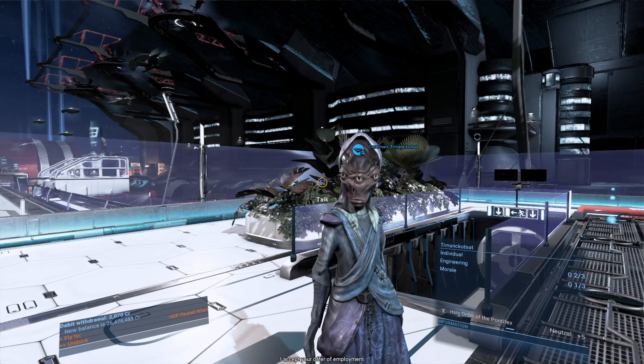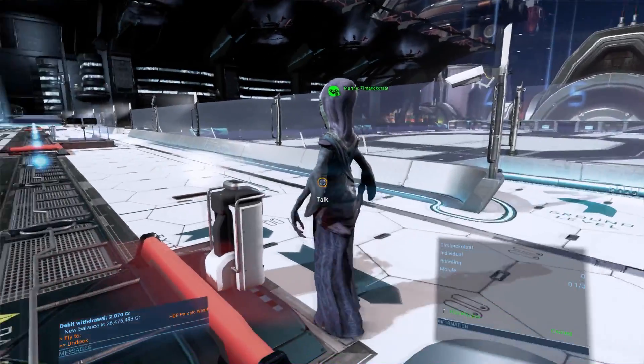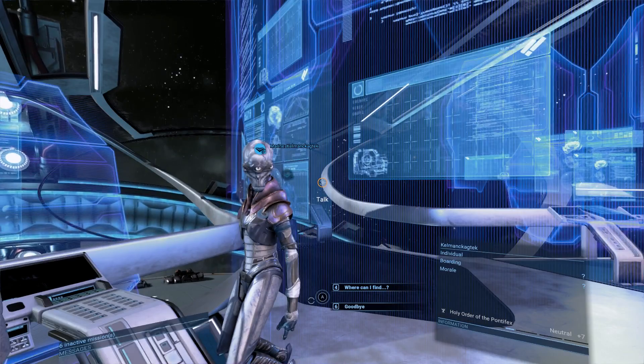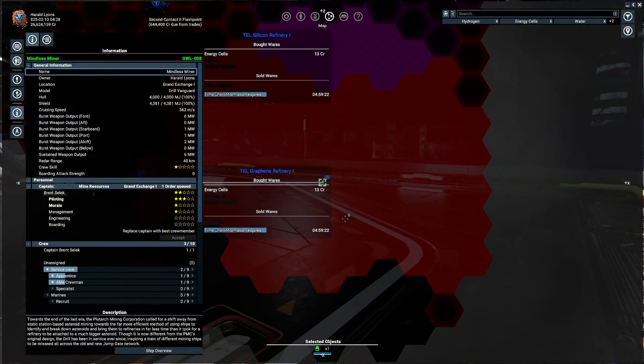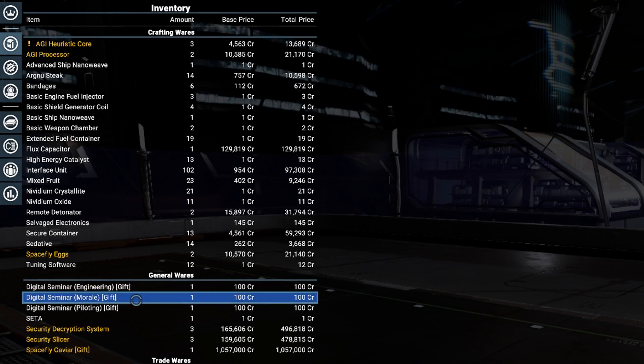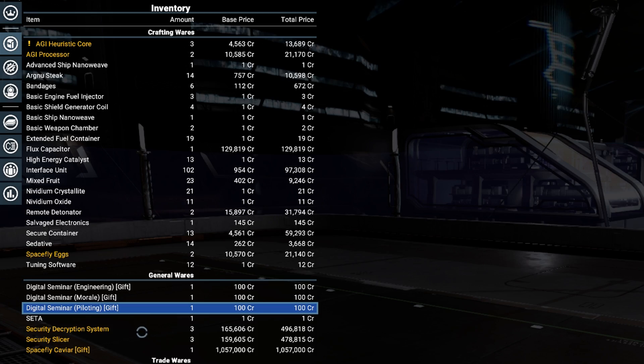If you're using the Eclipse, repeat the hiring process two more times. You used to be able to hire skilled crewmen from other capital ships, but that's been patched and now you're stuck with recruits. Don't worry, they'll get better at their job the more they do it. Or perhaps at one point you'll be able to use seminars to train them, but for now that doesn't seem to be the case.